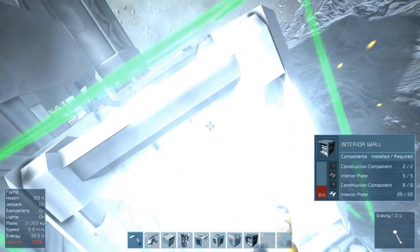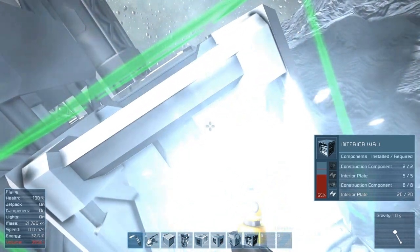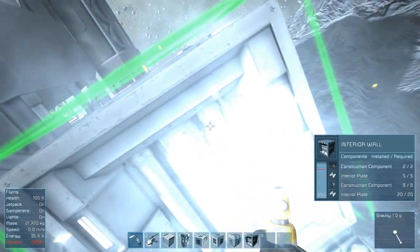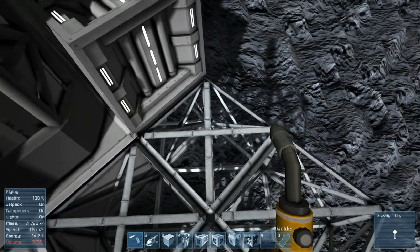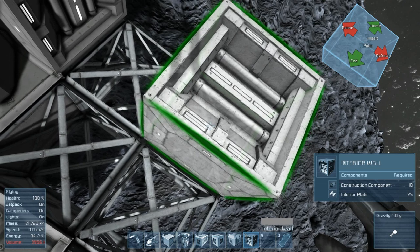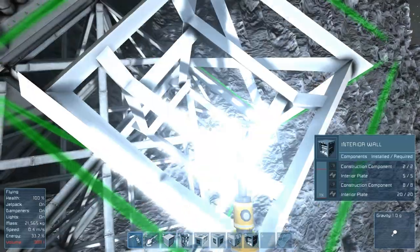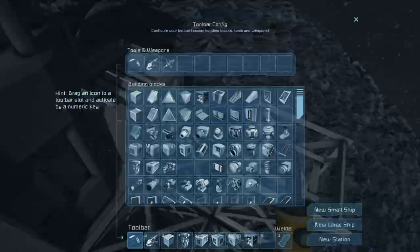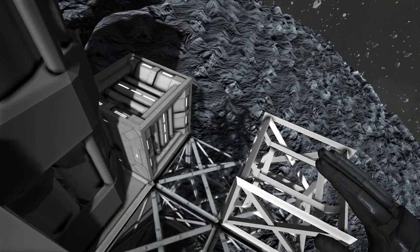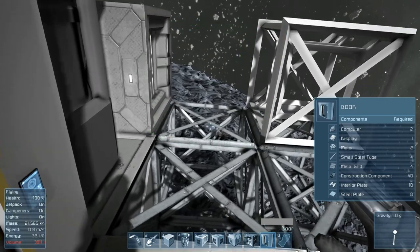The only thing that's going to stink is the power room is not going to be the proper side of the interior wall — it's going to look like the hallway side. But that's okay, it is a power room. I can't imagine we're going to need more than one reactor to power this entire station, but I will leave room for more just in case. Let's go ahead and grab a door.